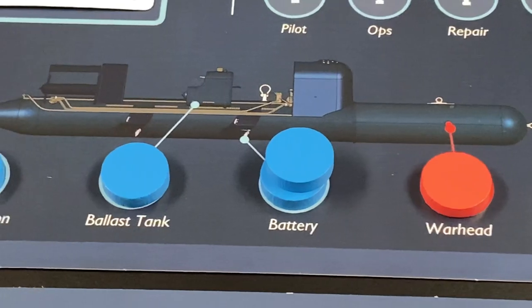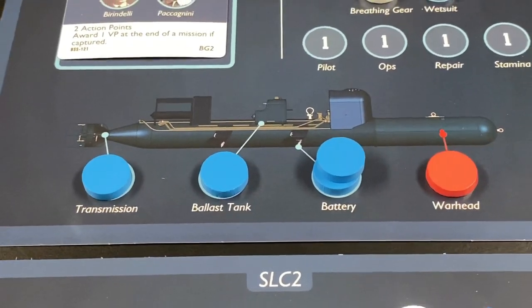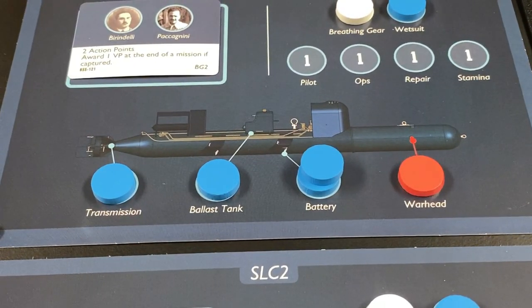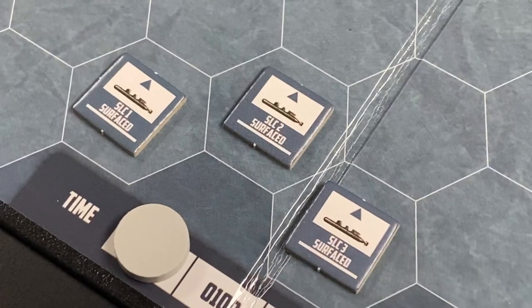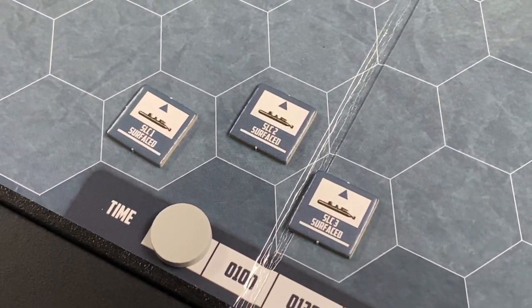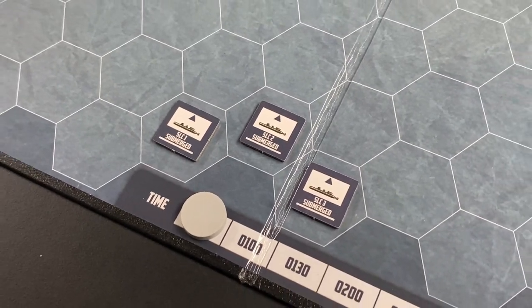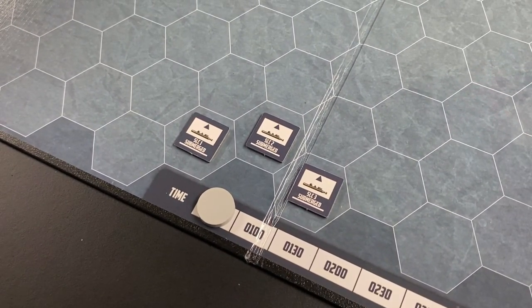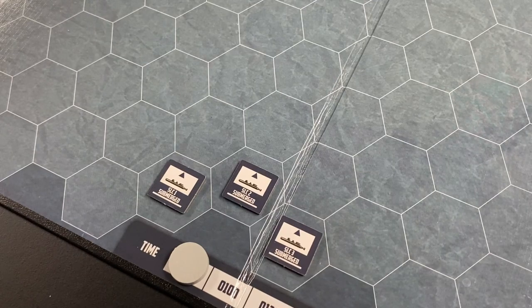SLC means in Italian 'Siluro a Lenta Corsa' — slow running torpedo, or manned torpedoes. In the game, these torpedoes are represented by counters on the map. The counters have two sides: their front or surfaced side, and when they are submerged you flip them to their back or submerged side. While surfaced, these torpedoes move more rapidly across the board, but the downside is they're easier to detect. The downside for being submerged is that they move more slowly.